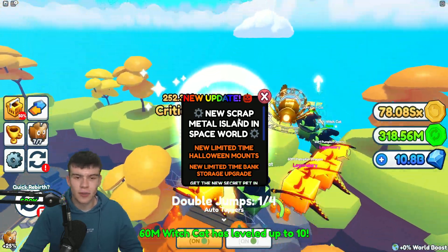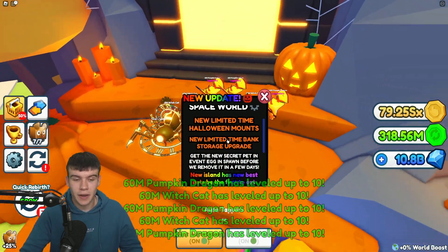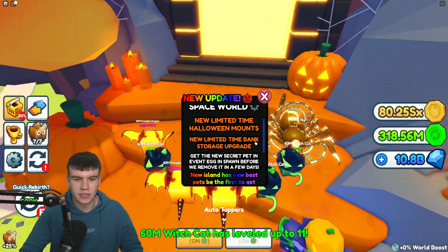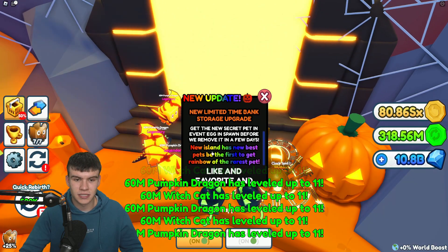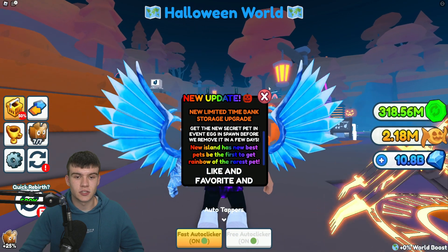So what is new inside this update? Well, we have a new scrap metal island in the space world with new limited time Halloween mounts. We have a new limited time bank storage upgrade. And it says here: get the new secret repair in the event egg and spawn before we remove it in a few days. The new island has the new best pets — be the first to get the rainbow of the rarest pet. That's pretty much what is new inside this update — quite a nice update.